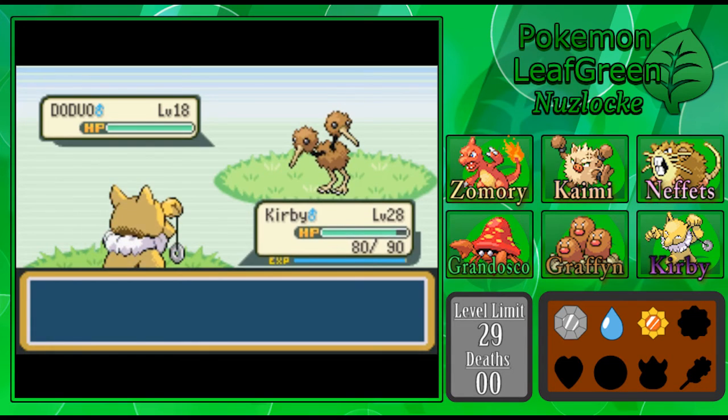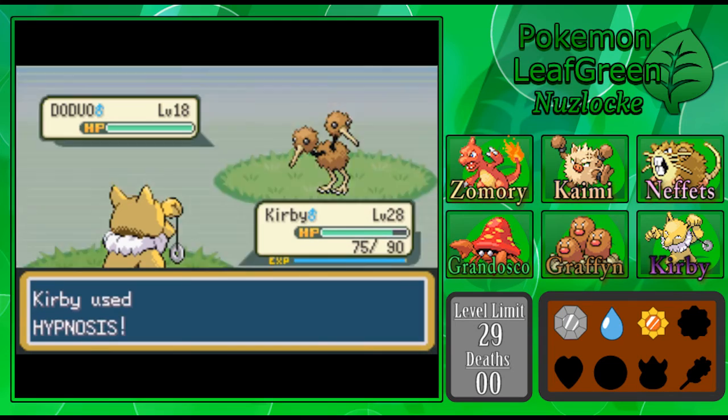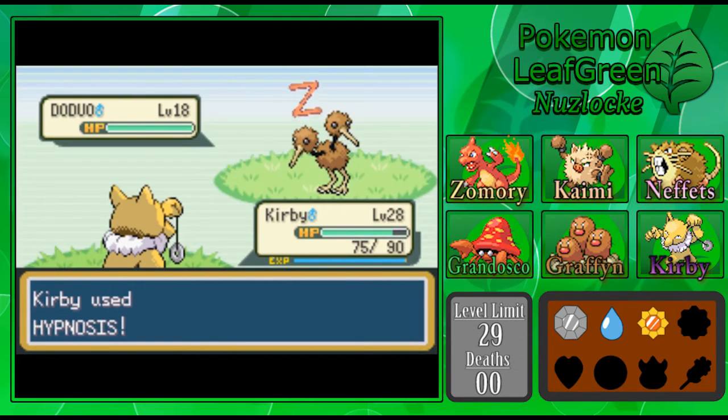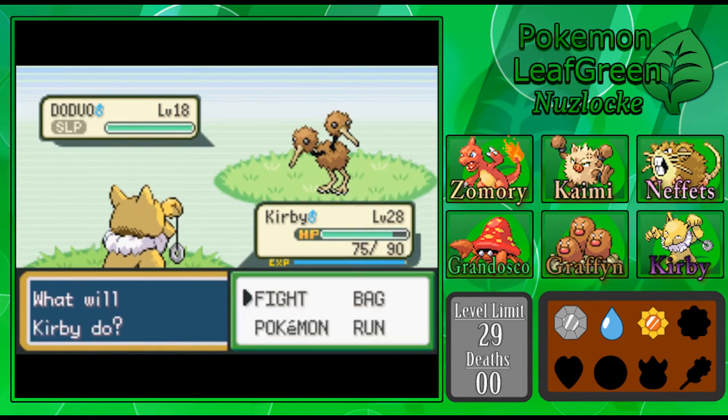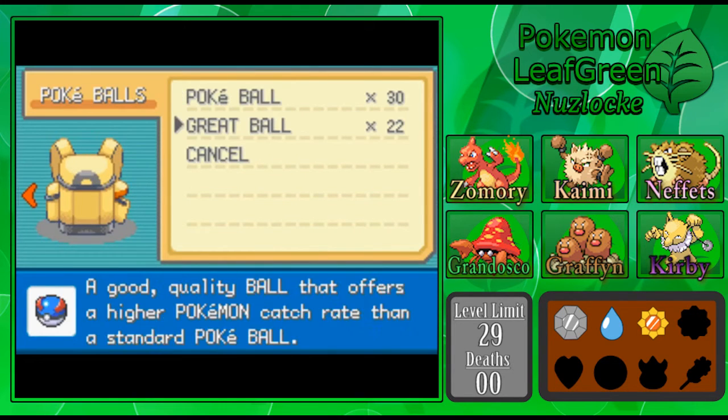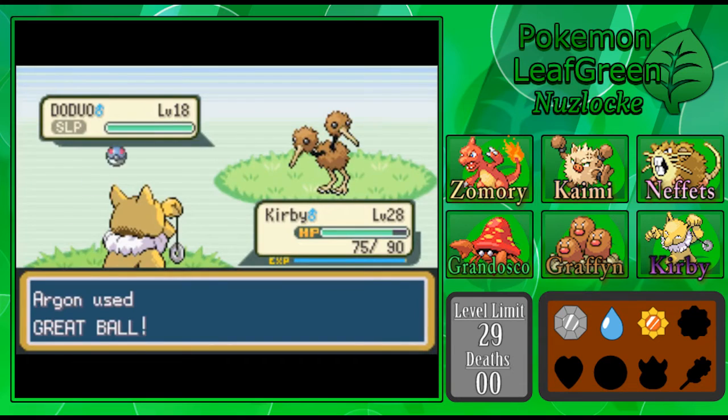Doduo's kind of awesome — Dodrio is probably one of my more favorite of the standard birds. There's just something so cool about it: it's fast, it hits hard, and it gets Tri-Attack which is really neat — it's a fun move. Let's see if we can just make this work with a Great Ball. Come on Doduo, you know you want to be on our squad. It's gonna be fun — they have parties in that PC box, they tell me about them all the time.